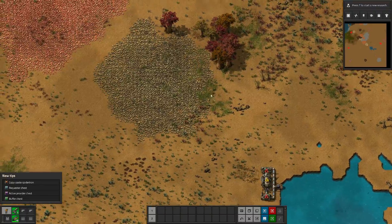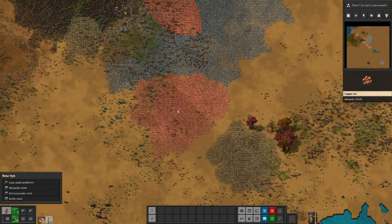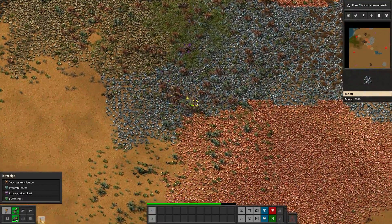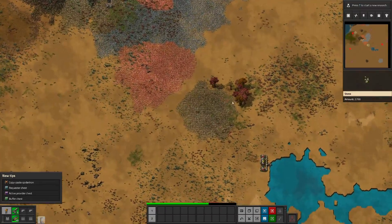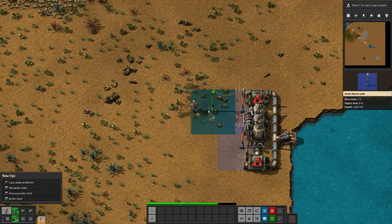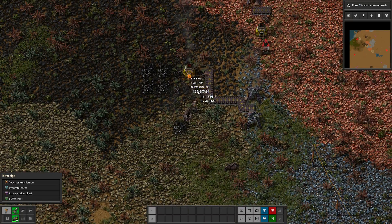I actually need to get more copper, but we pretty much got it now. We just need more coal. It looks like we're being attacked already. Yeah, we're probably going to lose all of these. They're fairly weak right now still, but we lost a little bit of our stuff. Because I changed the difficulty and they're so close, the beginning here is going to be a little rough.